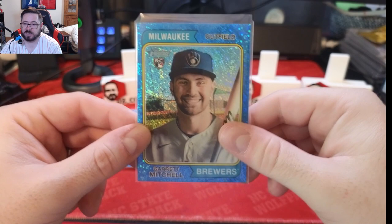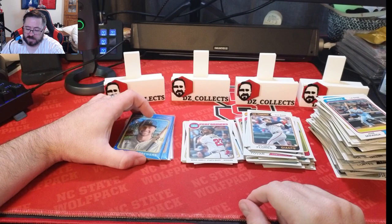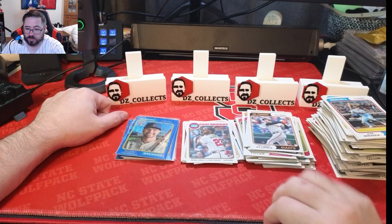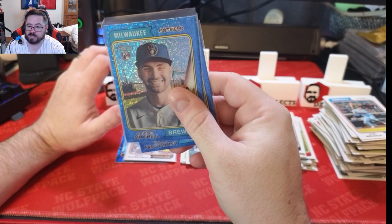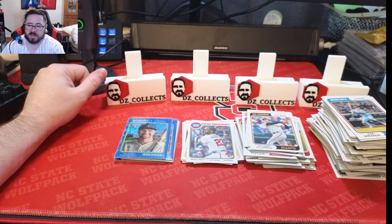Overall, I definitely think I did better in this one than my Target box, mainly because the parallels hit better. If any of you open these, let me know your best hits down in the comments. Definitely a fun rip — you get a lot of cards compared to some other products, which is nice especially if you want to grab some rookies to hold on to. I think the blue sparkle looks really cool and has more flair than the red border from Target.